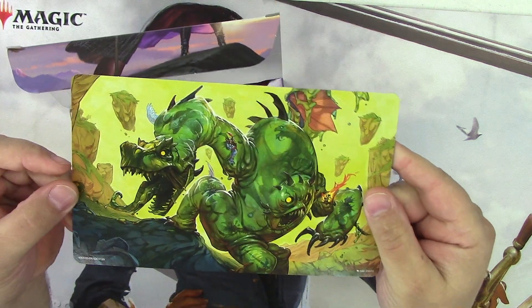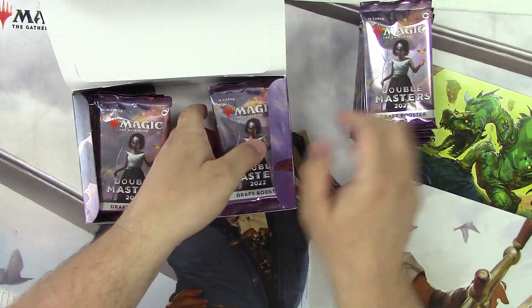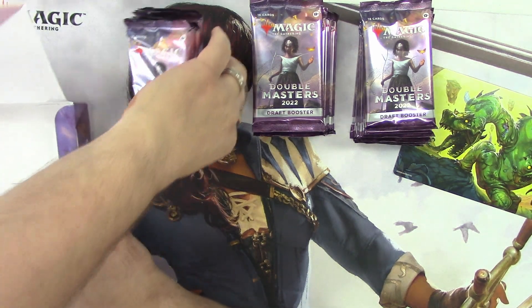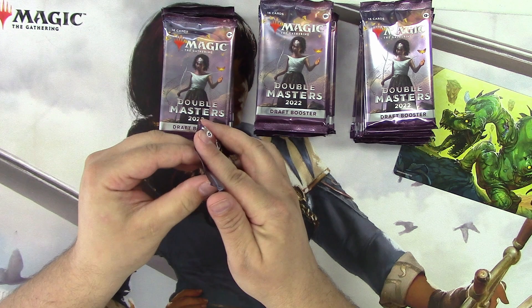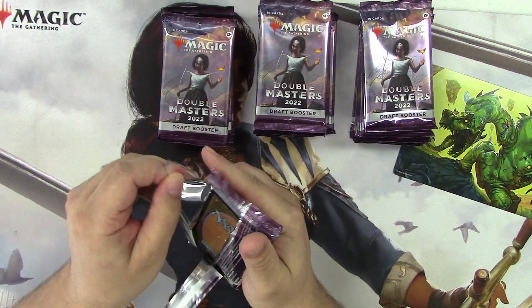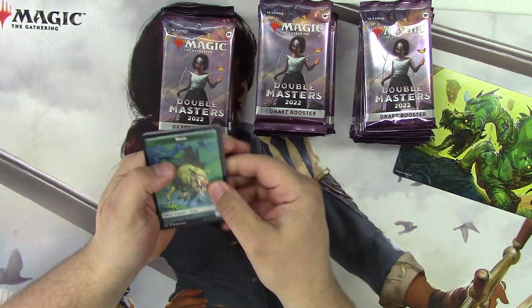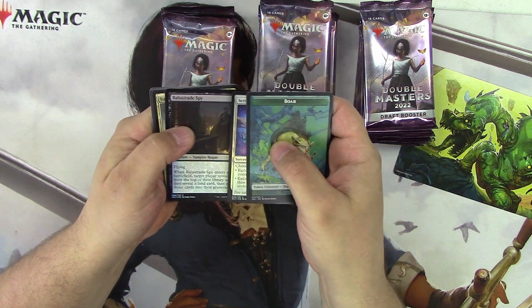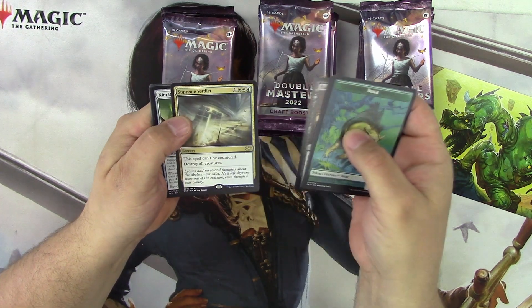Look at that — that's kind of cool. We'll do our draft box now and open our collector box in the next video. Did anybody go play the intro to this set last weekend? You got your Boar Token, Crypt Expire, Settle Beyond Reality... Supreme — what is this? Rares in the middle?